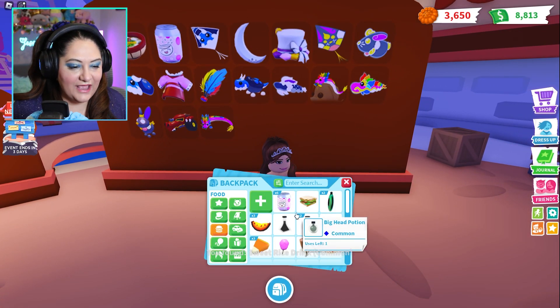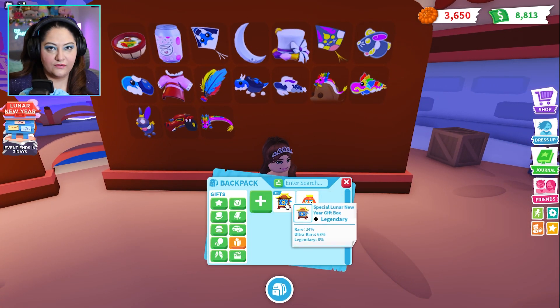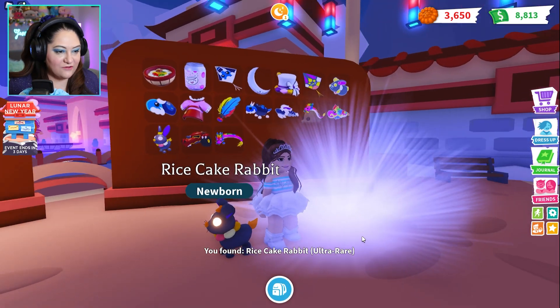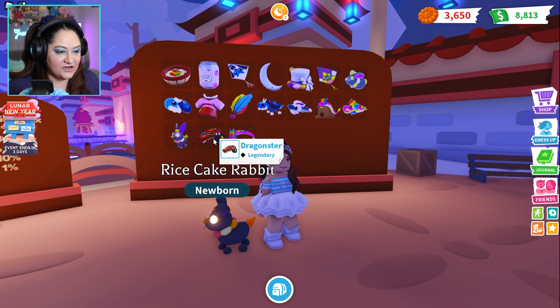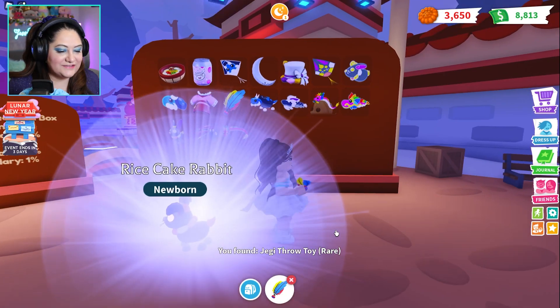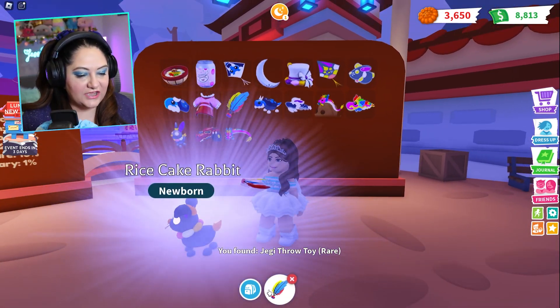Let's open up the three big gift boxes. Here's number one — oh, Rice Cake Rabbit! And there it is on the board. Come on, rainbow dragon — open it up! It's another rabbit — wait, no, it's a Jackie Throw Toy.